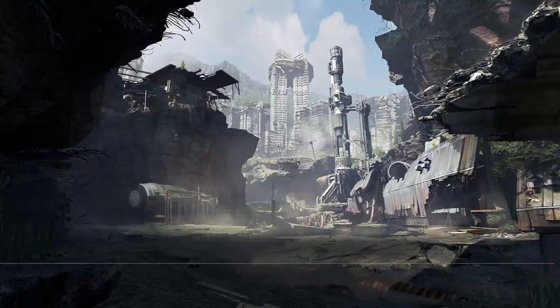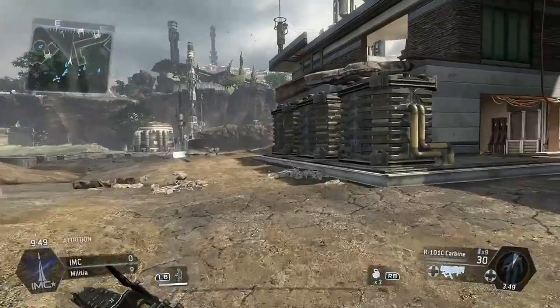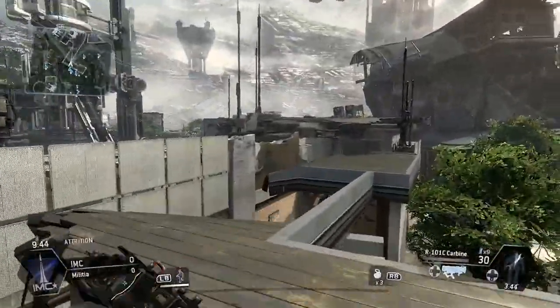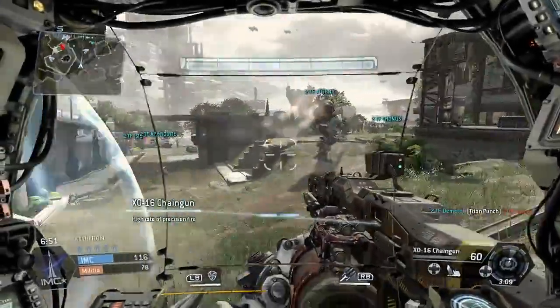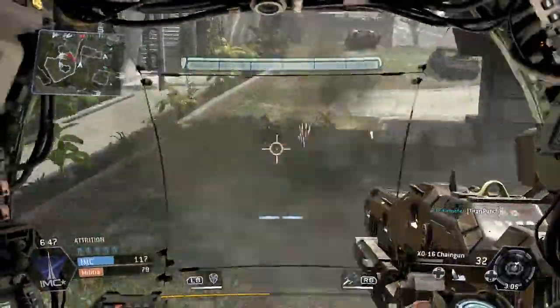Next up we have Fracture. Now this is a medium to large sized map set in a derelict fuel depot on a barren landscape. The layout makes this a much more long range encounter map, and there are some great elevated spots for snipers to both shoot from and hide in. This map is especially great for Titan combat as it's so open and really allows you to display your mech dominance.